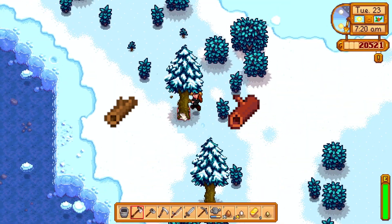Hello friends and welcome back. Today I'm going to teach you how to get a special building material in Stardew Valley, and that is hardwood. There are two types of wood in this game: regular wood and hardwood.